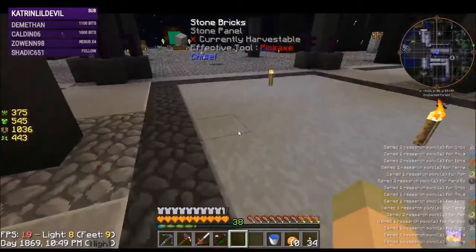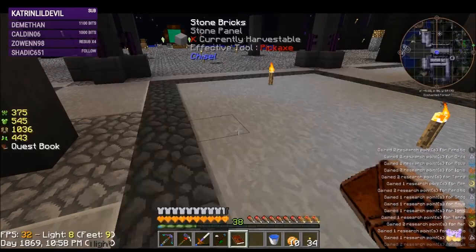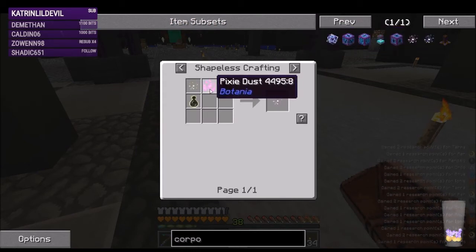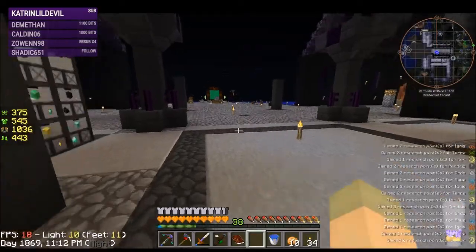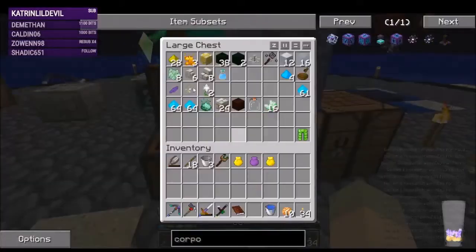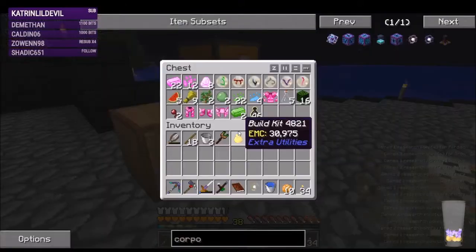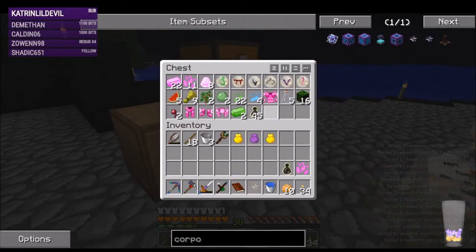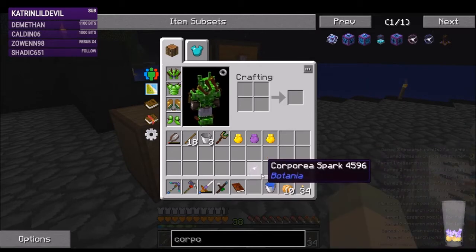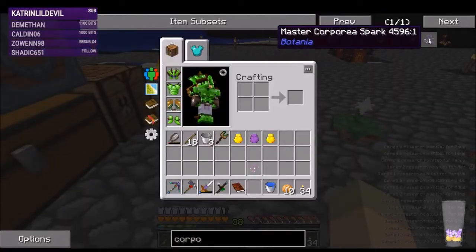Let's do the Corporea stuff. The requirement for the quest is just to make a master Corporea spark and a Corporea spark. Here's the master, here's the regular one - that's why we needed pixie dust, ender air, and a spark. I have a spare spark already crafted but they're really cheap to make. We have one in here and then we also need one of those and one of those, and this will give us a Corporea spark. We're gonna need a lot of these, not a ton right away, but more than one - I'm just doing this to do the quest at the moment.